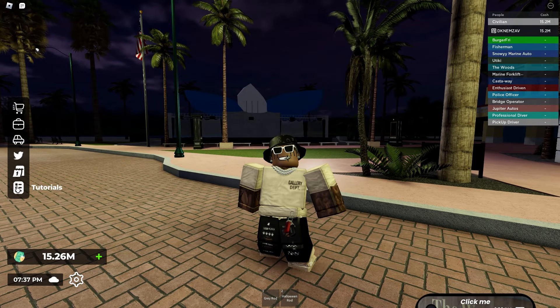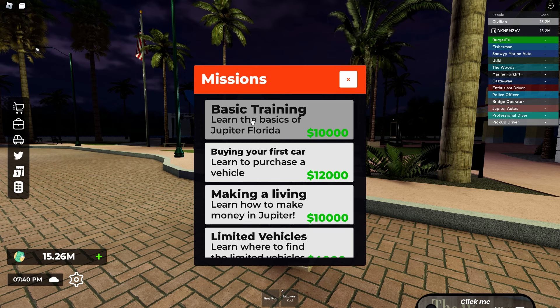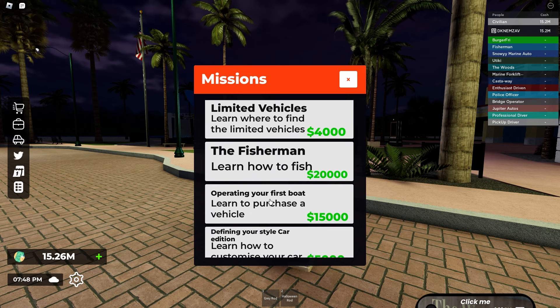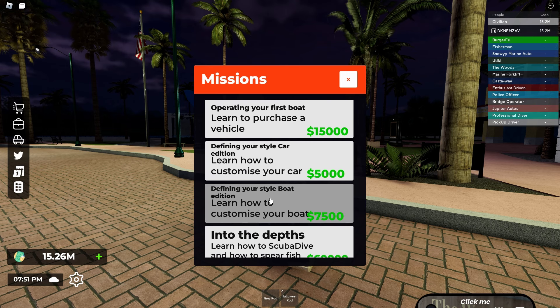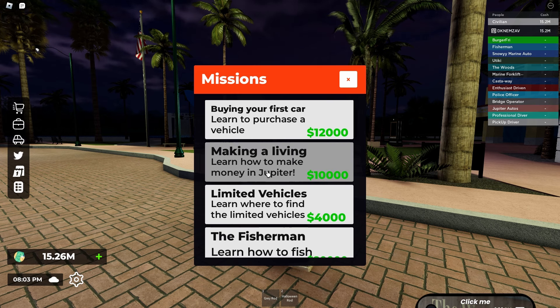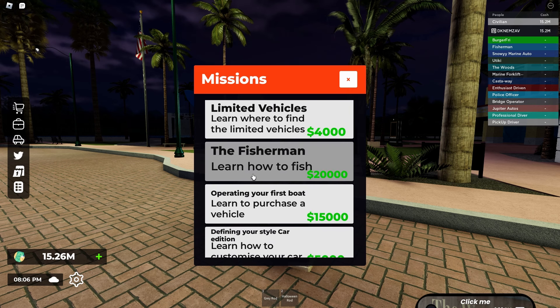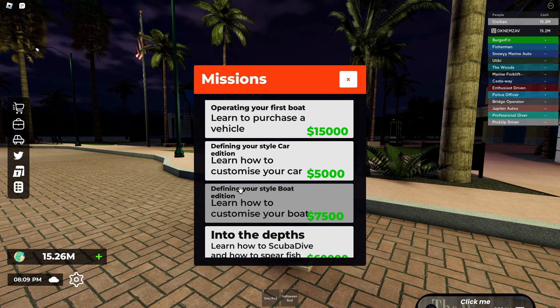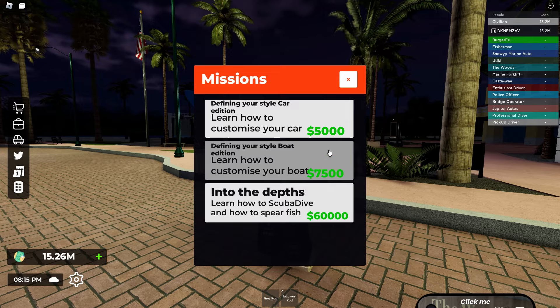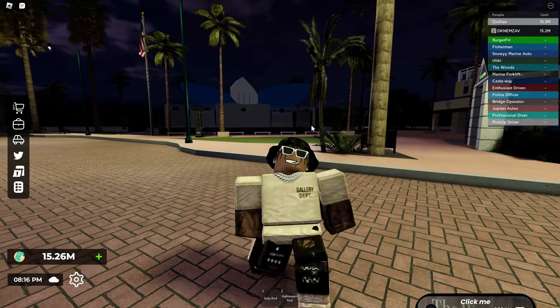The new mission tutorials are right here on the bottom left. You can see all the tutorial missions available: basic training, buying your first car, making a living, limited vehicles, fishermen, operating your first boat, define your style car edition, define your style boat edition, and into the depths. The missions include learning to purchase a vehicle, how to make money, where to find limited vehicles, how to fish, how to customize your car and boat, and how to scuba dive and spearfish.